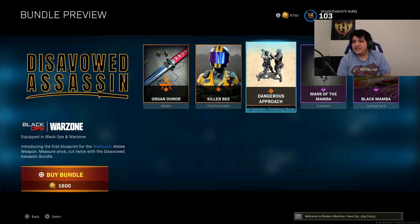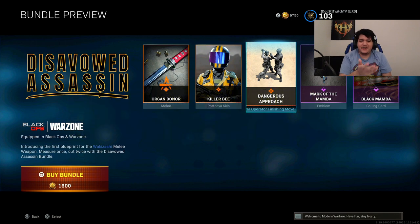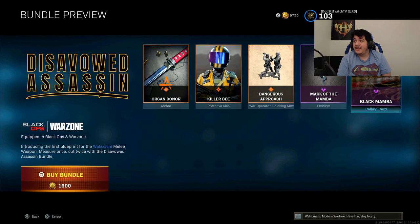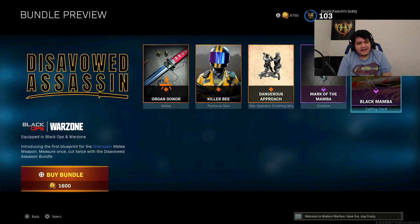We also have the new finishing move called Dangerous Approach. Unfortunately, since I'm on Warzone, they don't let me preview it for whatever reason, but I might show you guys a preview right now. We have the Mark of the Mamba emblem, which is really, really awesome. And we got the Black Mamba calling card. RIP Kobe, man. But look how clean this looks.